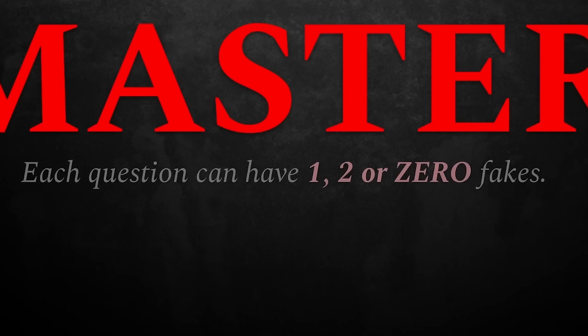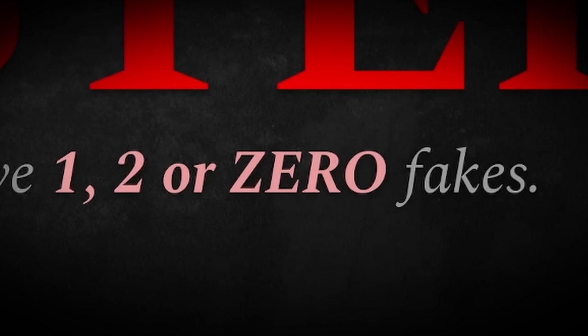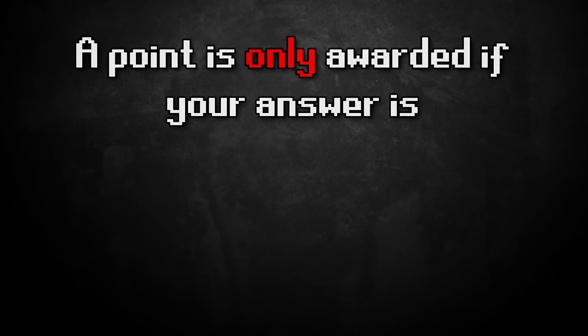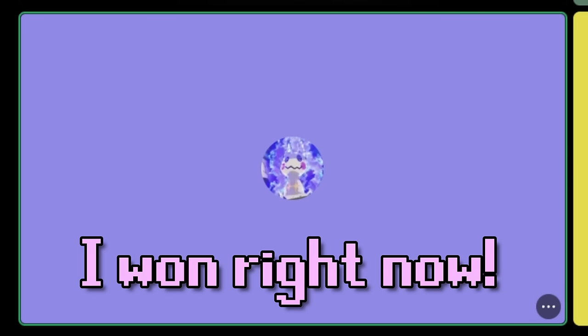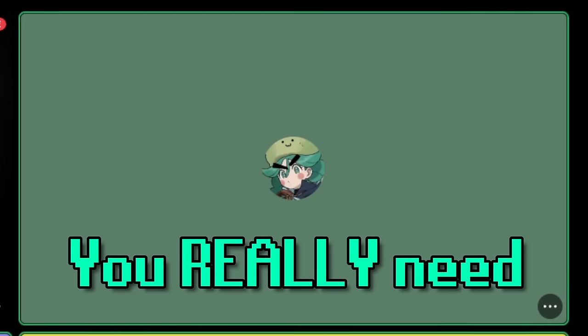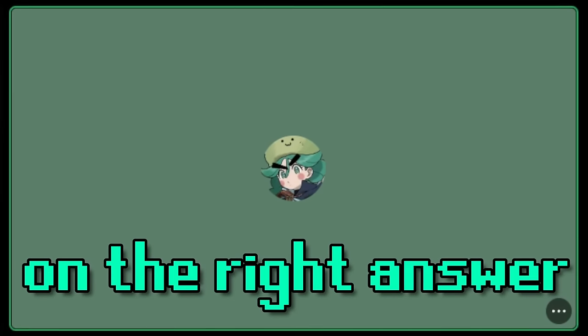In the master section, each question can have up to two fakes — or none. When you see four answers, they could all be real, one could be fake, or two could be fake. And the hardest part: a point is only rewarded if you get a 100% correct answer. You really need to know these — if you guess, it's going to be very difficult to land exactly on the right answer.